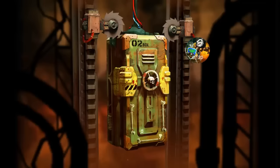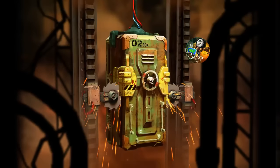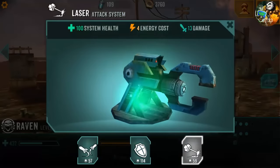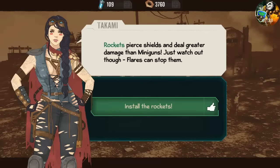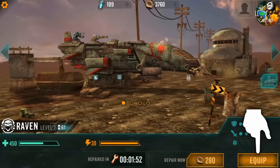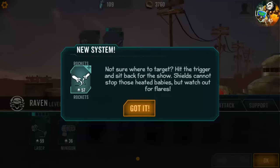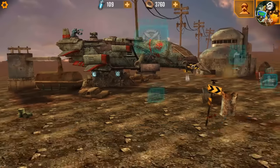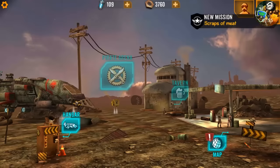We have a copper crate — most common and rare systems. You slide this down and it cuts the box open for you. We got rockets! Let's see — installing the rockets, we're gonna get rid of the minigun and go with rockets.